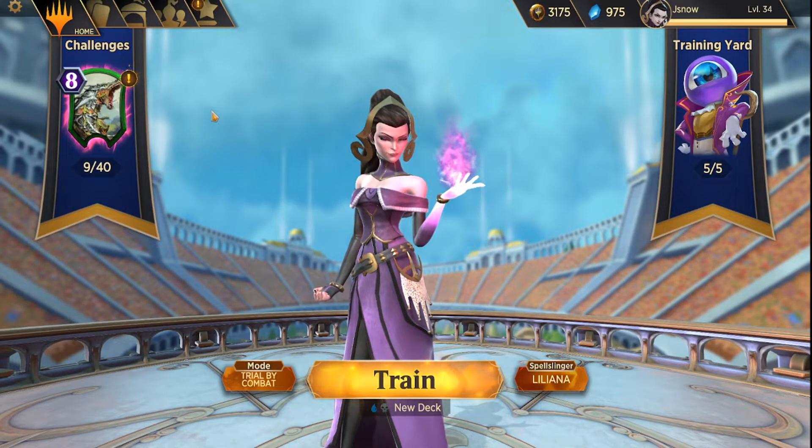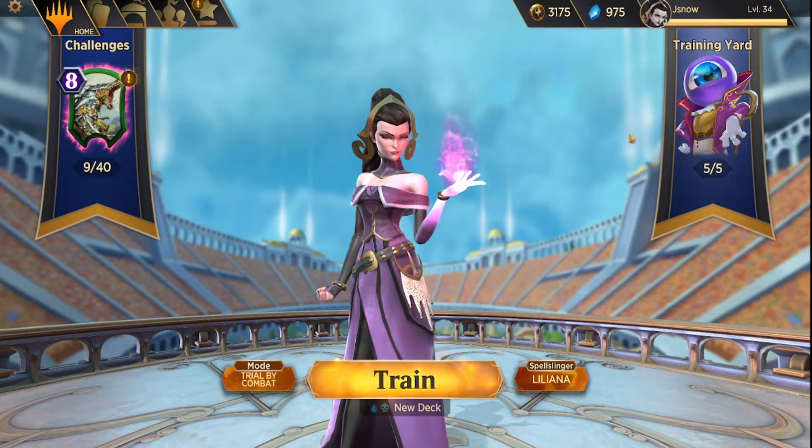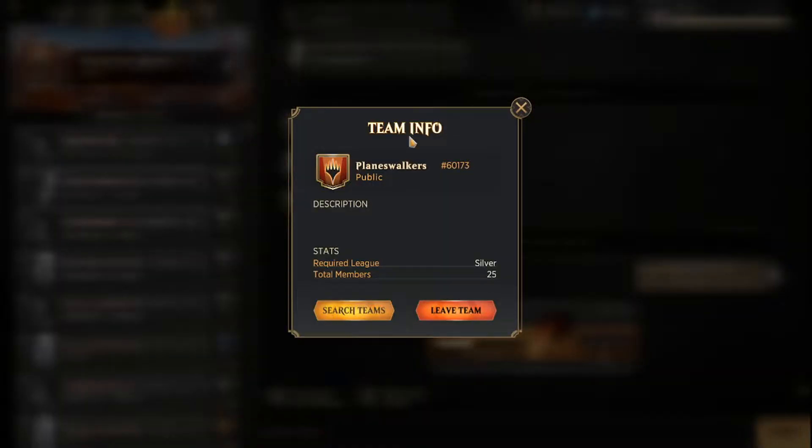When you join a team, after you do the tutorial which is known as the Training Yard, once you get to step 5 and finish that off, it'll tell you to join a team. You'll have two options: you'll either be able to create a team or join a team. For 500 gold you can make your own team, but I suggest just joining a team that already has some members.